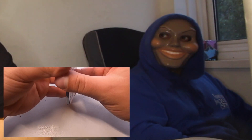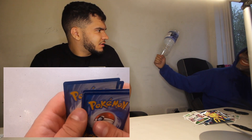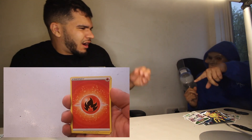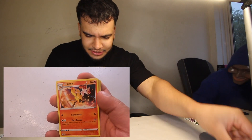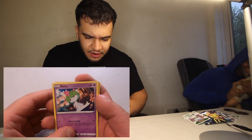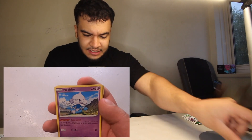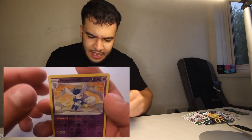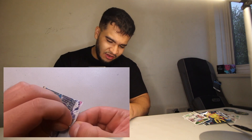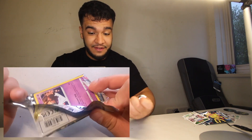Sorry guys. One, two. Energy card, we have a Bruxish, a Snorunt, a Golbat, a Fletchling, a Rollout, a Gorant, a Medicham, an Emolga, another Meowstic — a double. We got a Meowstic guys. This one opened very easily.